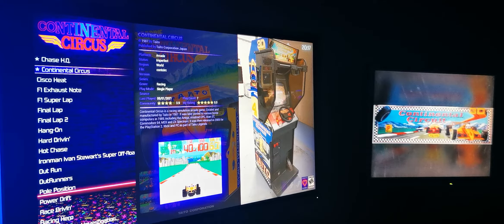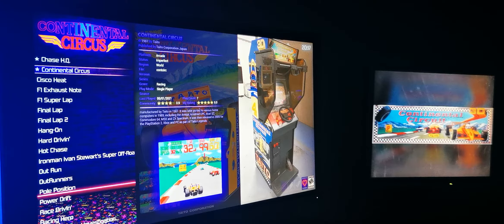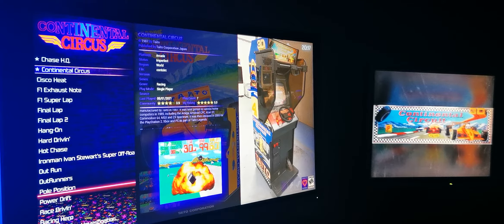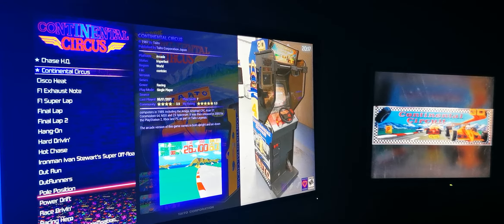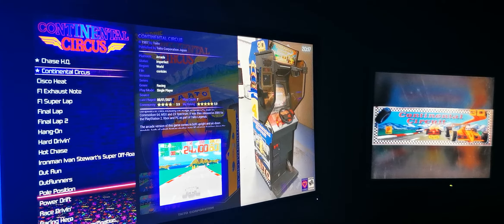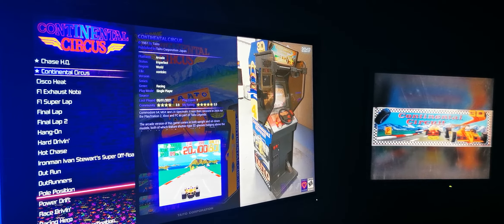And then Continental Circuit — I tried to find images on the web of the real machine, and I was actually quite happy finding this Continental Circuit because this is what the machine actually came with from the factory: with the plexiglass on the sides and the 3D glasses attached to the bar. The one that I bought many years ago didn't have this.